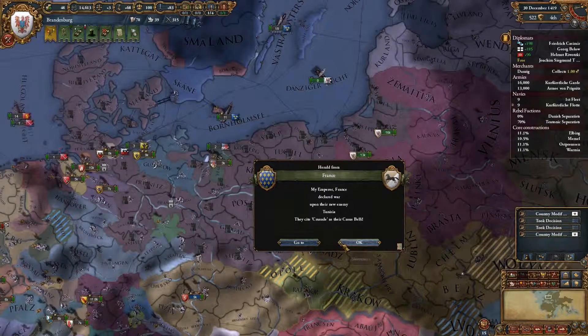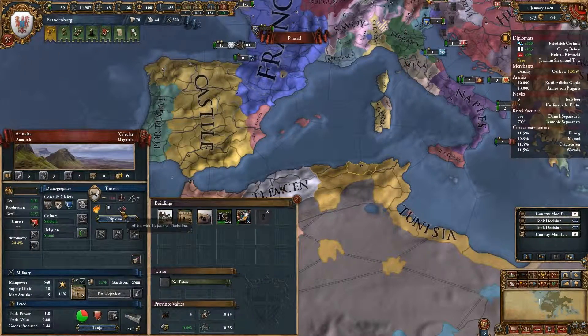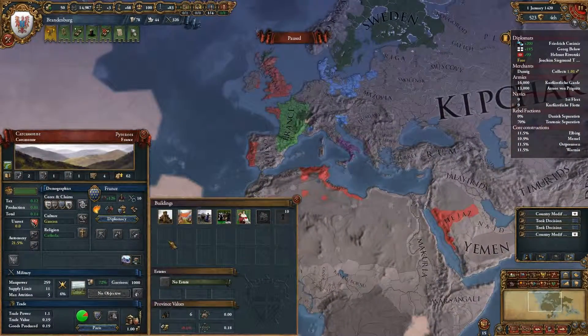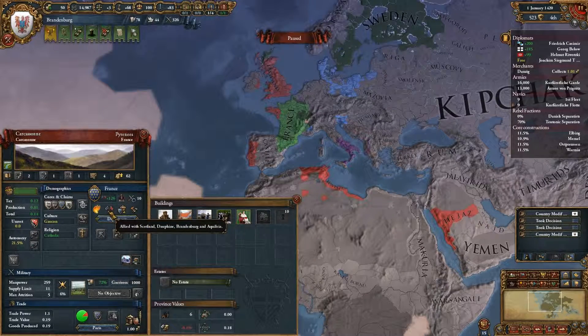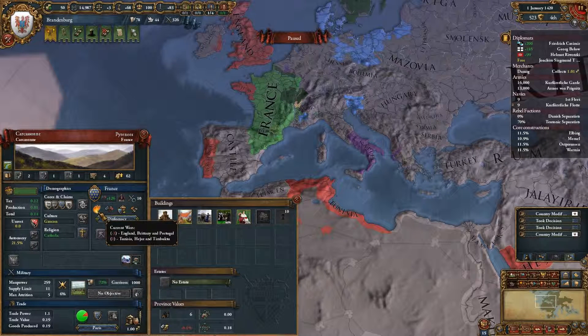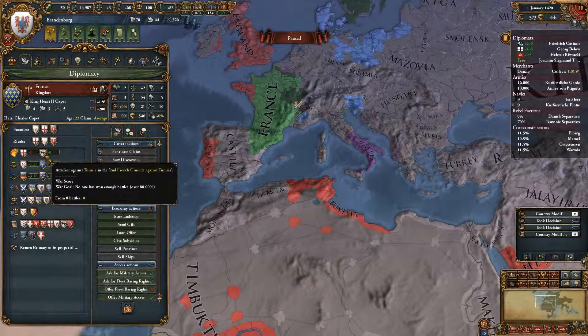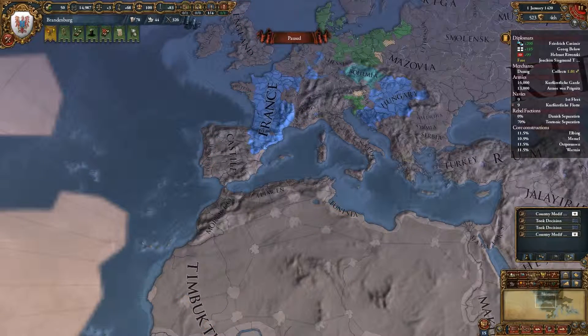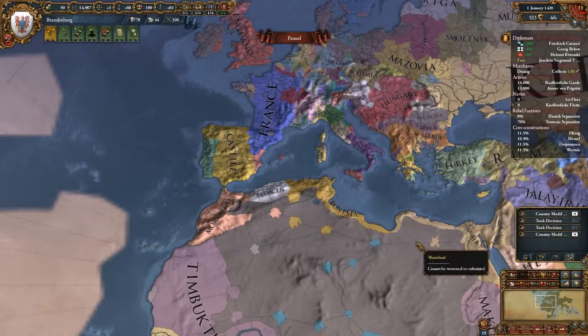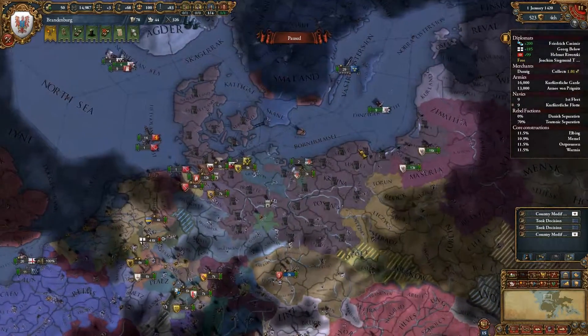France has declared war against Tunisia — that's a useless one, but hey. Tunisia, who are your allies? Can you ask your allies to join? You're at war on two fronts: England, Brittany, and Portugal defending against the English conquest of Vic, and the second French crusade against Tunisia. I've never done the crusades, and especially with this nation it's not really worthwhile because I don't have the ships to support a crusade.